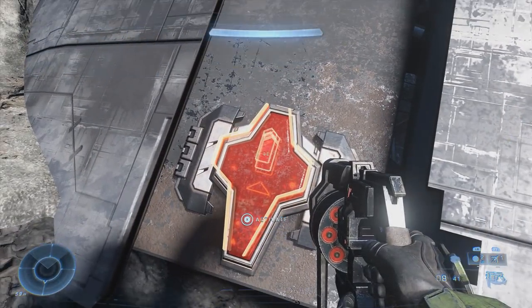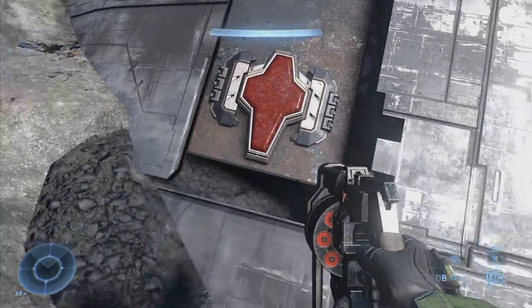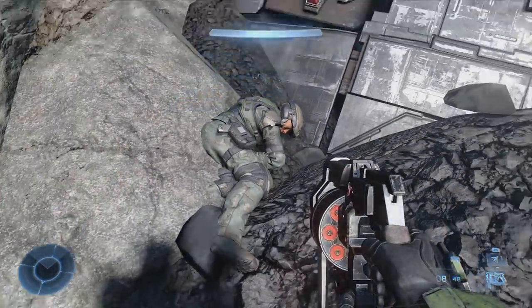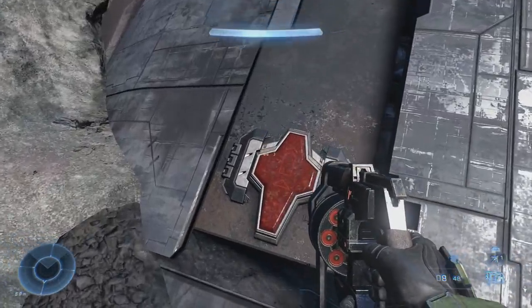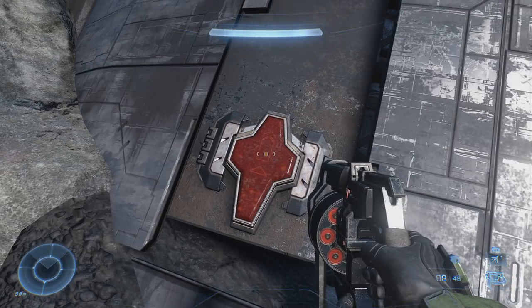The first button we can find will be located right over here on the side of what we came out of. A UNSC soldier is located right by this mysterious button. When we go to activate it, nothing particular happens yet — we have to activate all three to trigger this secret.